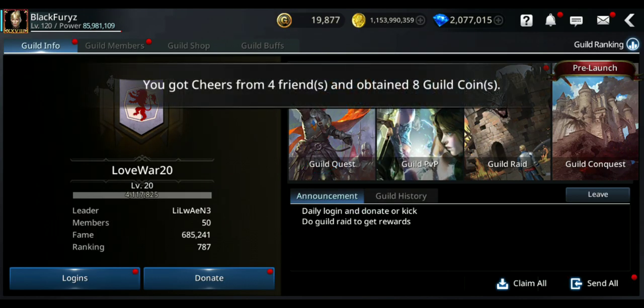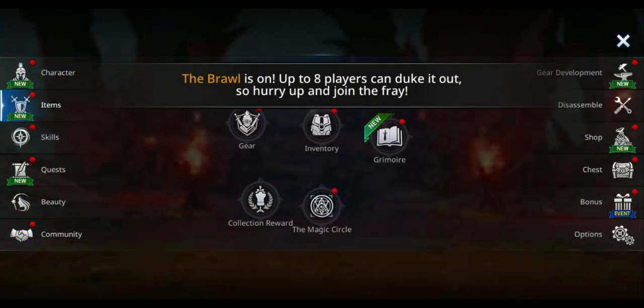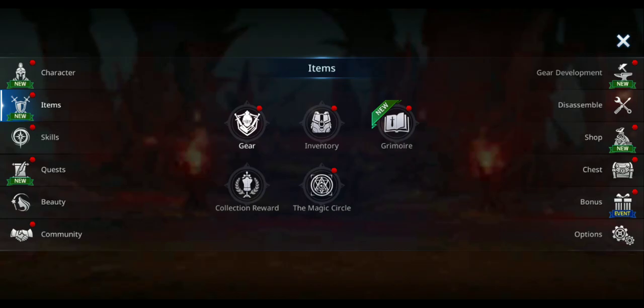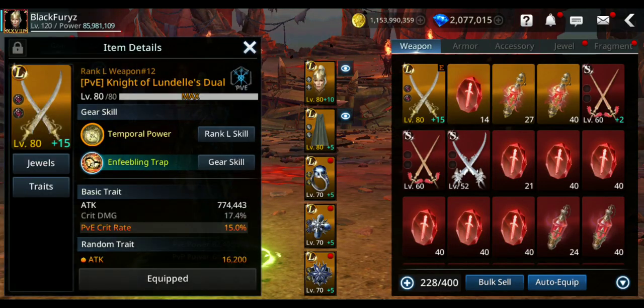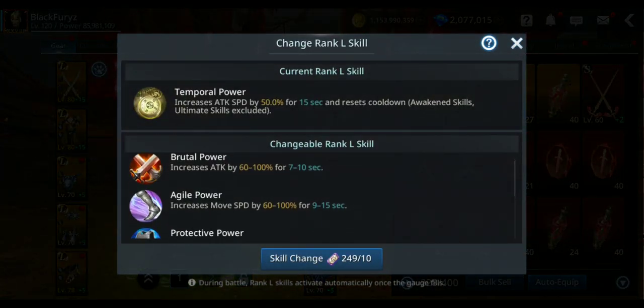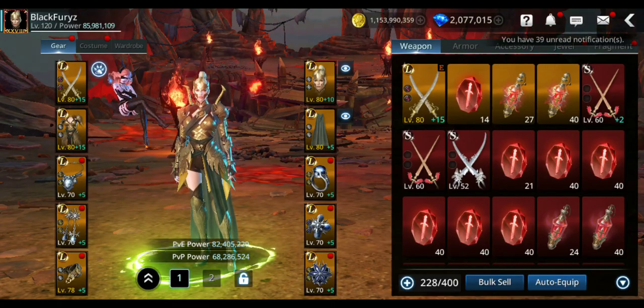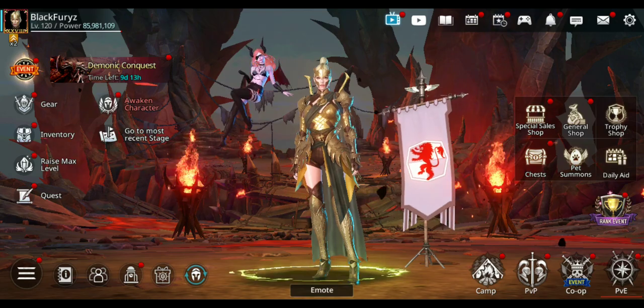I forgot to mention the gear skill. Try to get a Rank L gear skill — either Temporal Power or, even better, Brutal Power. With Brutal Power you get 100% for 10 seconds, which gives you a massive amount of damage.